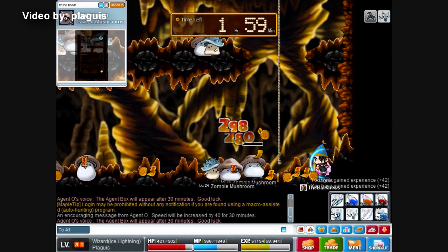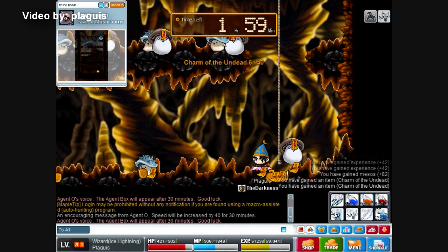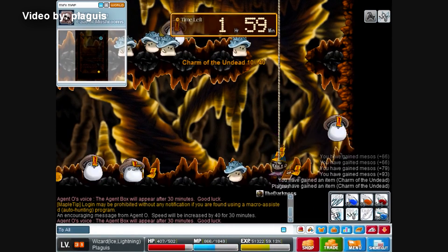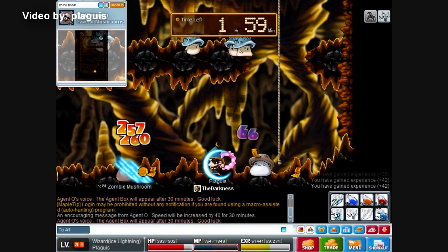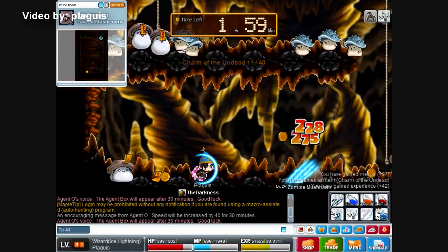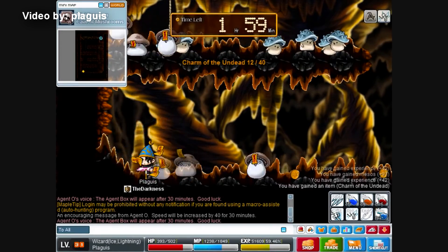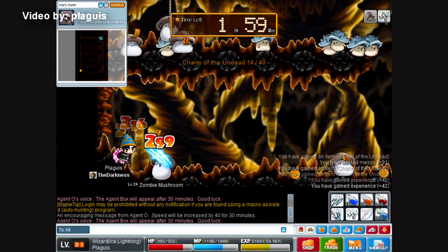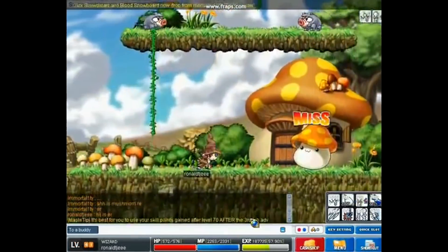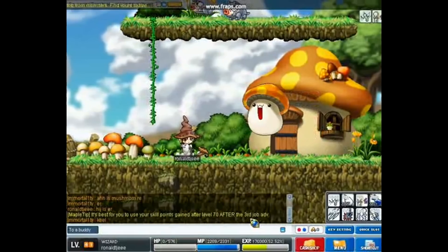Third job magicians changed a lot over the years as well. Mages used to job advance at level 8 and had skills like MP Recovery which would boost MP recovery, but you could barely max every skill. There was also a skill called Magic Armor that would increase your weapon defense by 40 points when maxed. I actually remember messing up one of my first characters because I thought Magic Armor was better than Magic Guard — Magic Guard cost MP, so I put points in Magic Armor instead, and at level 50 Mushmom's jump attack would one-shot me. So I had to delete that character.